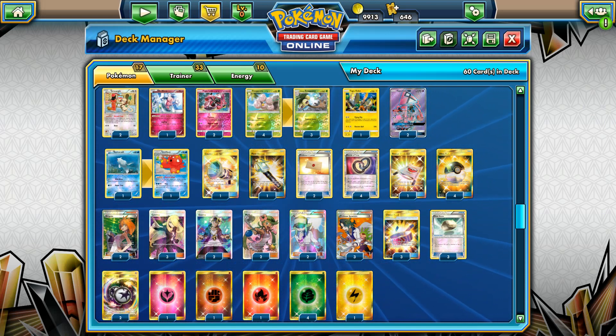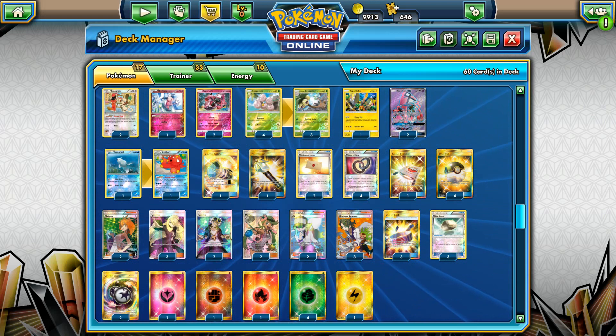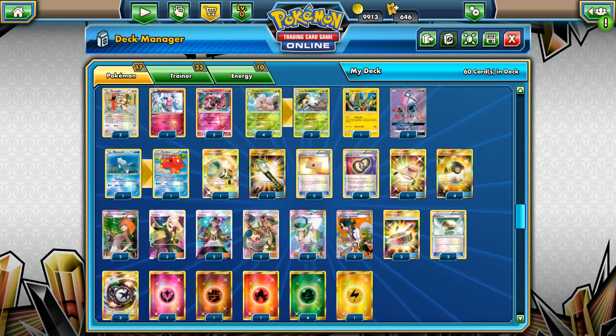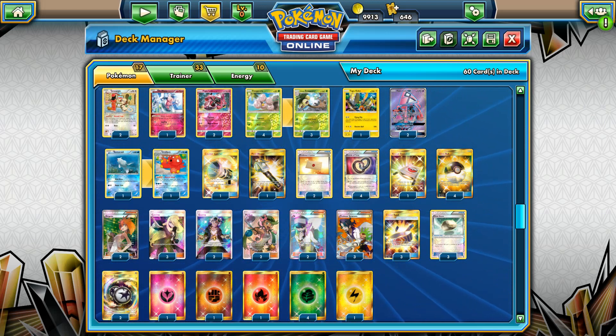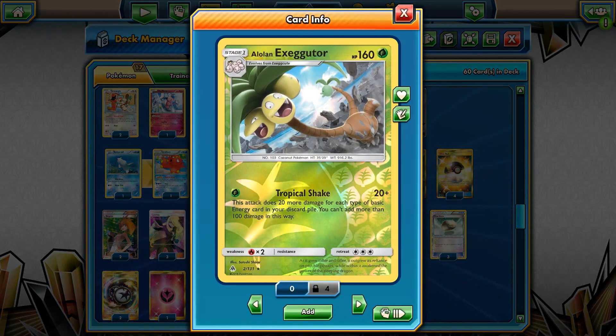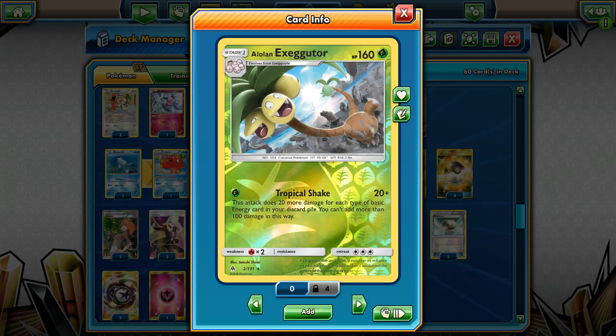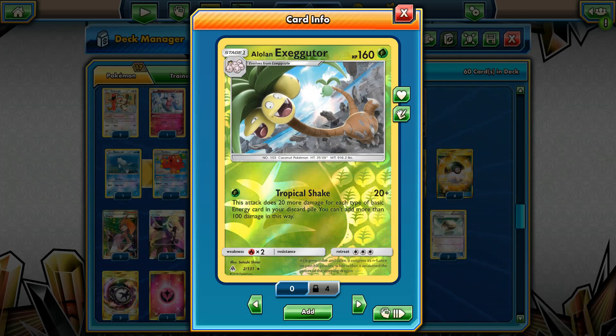Your opponents are just going to be so confused and say, 'What the heck is going on?' I mean, 160 HP, one energy attacker is just insane, but it really works. If you're looking to purchase any of these cards, check CCGCastle.com — links are provided in my video description. If you're looking to send your cards for PSA submission, make sure to check businesscollectable.com. Both links are in my video description.